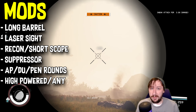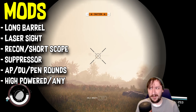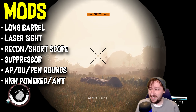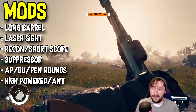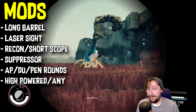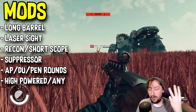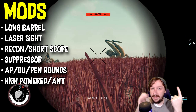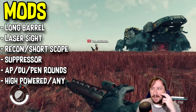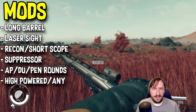For the muzzle, I'd recommend a suppressor. If you're going with the sneak perk, you get more damage with a suppressor on the weapon. It also fits the sniper role, and enemies being unable to find you is extremely strong in this game. If you're not going to sneak and don't care about that, then either the compensator or the muzzle break would be a decent option.